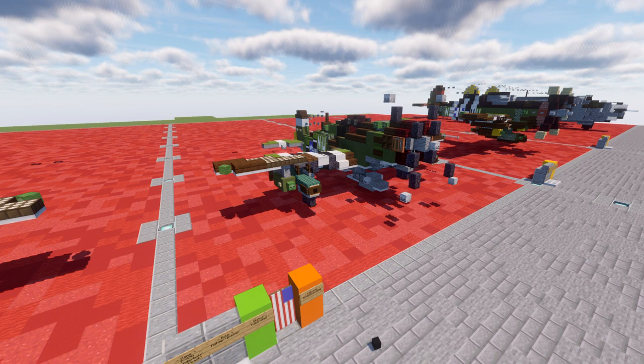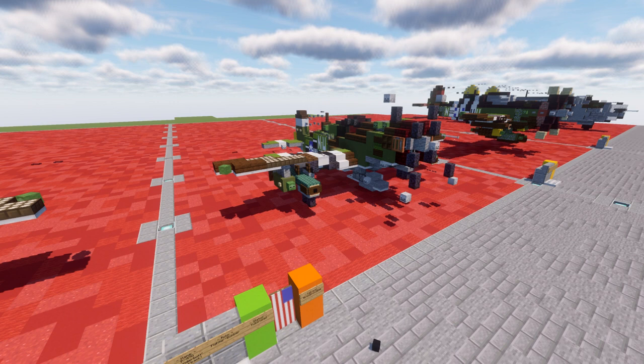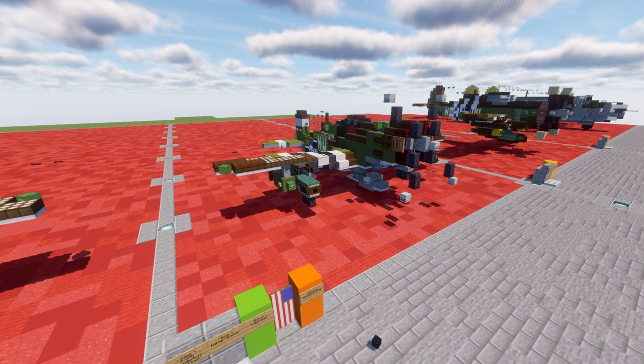The P-47 was one of the main United States Army Air Forces fighters of WWII and also served with other allied air forces including those of France, the United Kingdom, and the Soviet Union. Mexican and Brazilian squadrons fighting alongside the USAAF also flew the P-47. The armored cockpit was relatively roomy and comfortable, and the bubble canopy introduced in the P-47D offered good visibility. Nicknamed the Jug owing to its appearance if it stood on its nose, the P-47 was noted for its firepower as well as its ability to resist battle damage and remain airworthy. The present-day US ground attack aircraft, the Fairchild Republic A-10 Thunderbolt II, takes its name from the P-47.